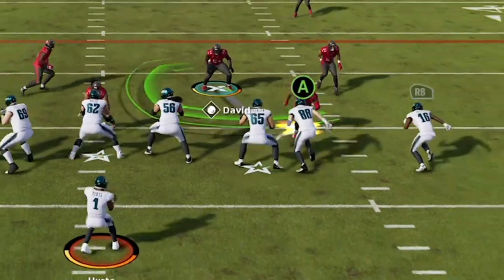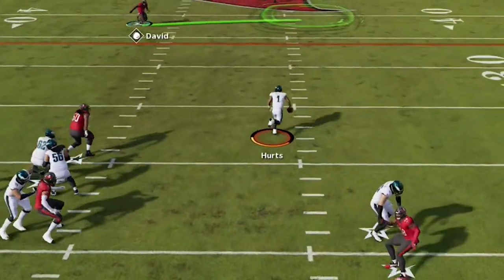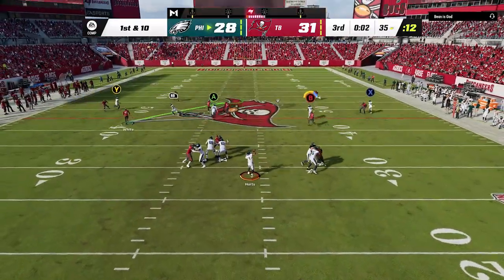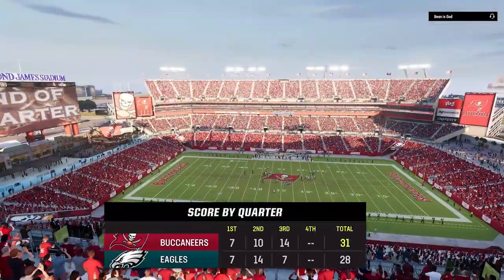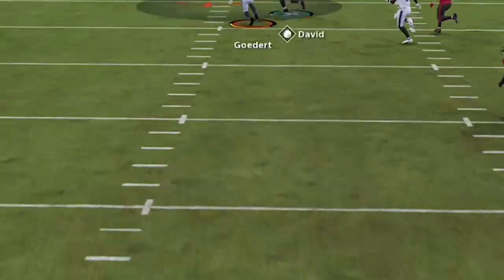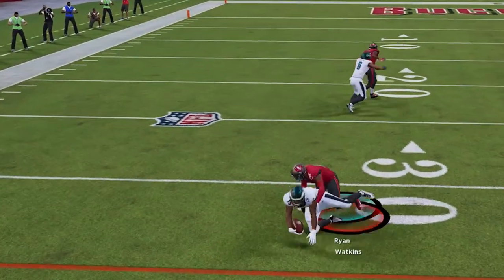On the next play my tight end gets stuck coming off the line and he goes to user the Y route, which leaves no routes open, but the pass rush opens up as we take off with Hurts sliding in for the first down. On the next play I throw the ball a little early but get another huge play to the Y route over the middle against man cover two to end the third quarter down three. On second and ten I take a deep shot and try to swerve catch it with my six-foot-six tight end and I still don't know how he dropped it. But the corner route was wide open so I go right back to it and we squeeze it in for the first down.